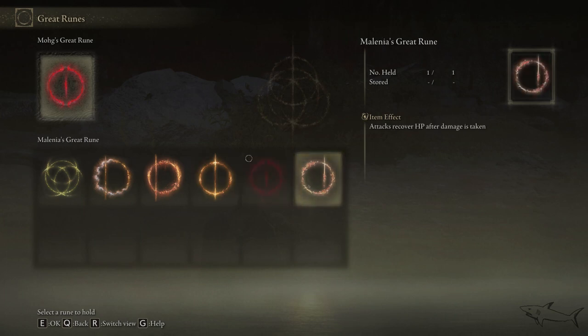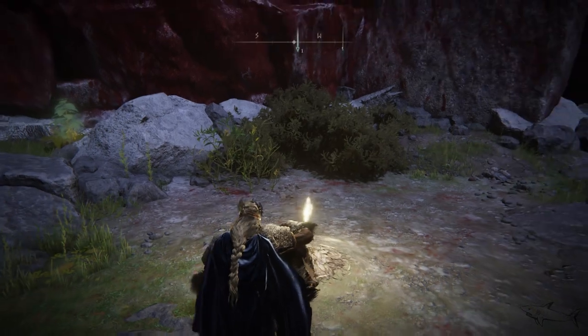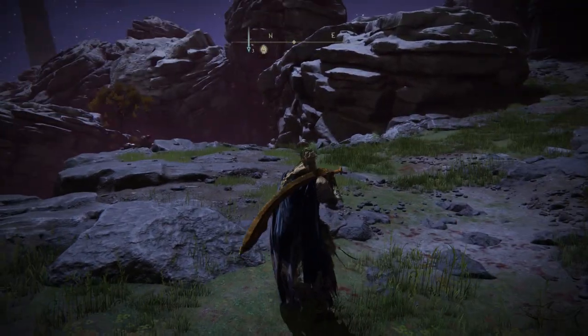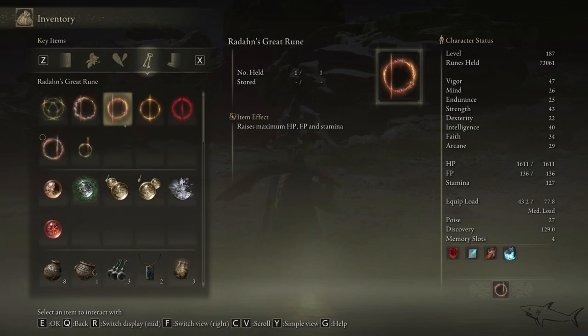Now for the Malenia great rune — attacks recover HP after damage is taken. Let's go to the inventory and activate it.